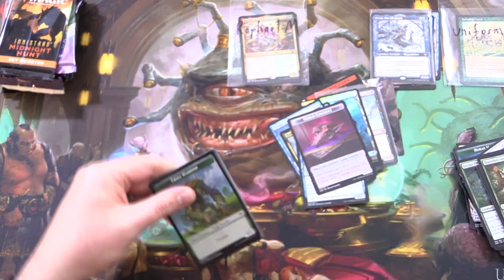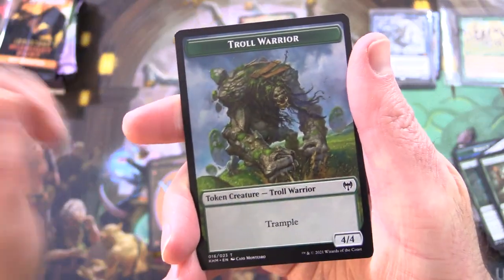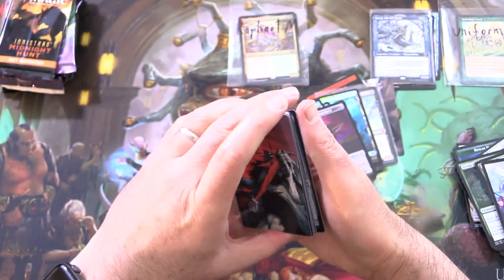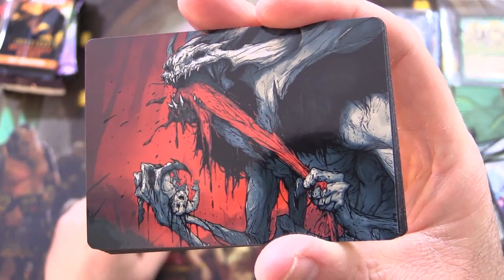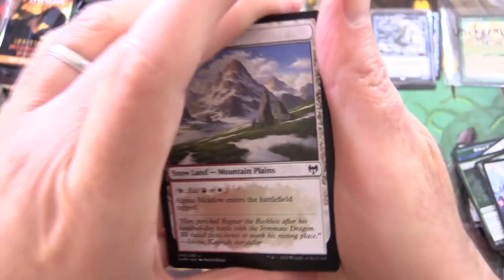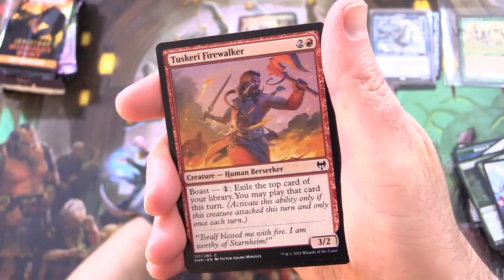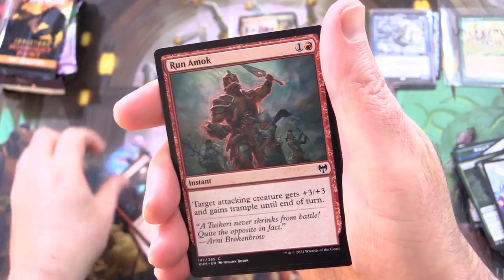Kaldheim. We have been trolled — I was wondering when this moment would come. So get the trolling out of the way. Here we've got a Warren Clex eating his dinner. Looks delicious in fact. And an Alpine Meadow, Tuskeri Firewalker, Vault Robber, Runamuck.